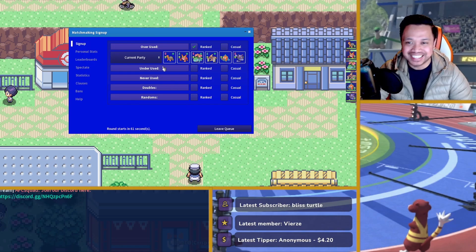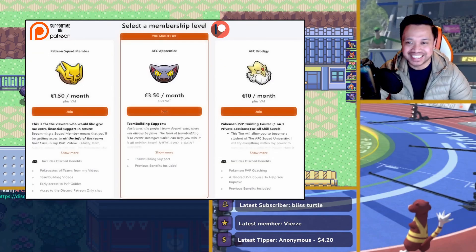I'm going to be using Torkoal with a Venusaur, of course, and another Mediton. It's a pretty standard triple core, and then we finish the core off with Conkeldurr, Rotom, and Lyscore. Hopefully we can get in some fun games. If you guys are interested in the team, you can check it out on Patreon — there will be a breakdown team-loading video on this team if you want to check it out.